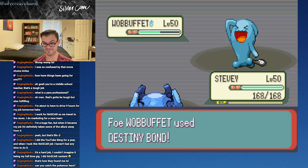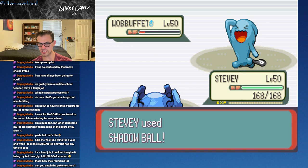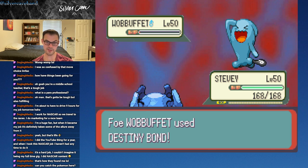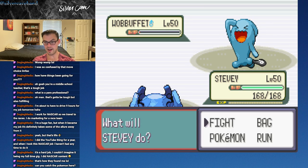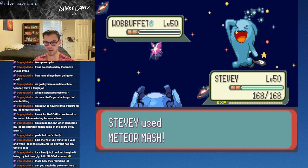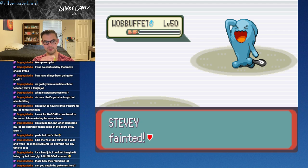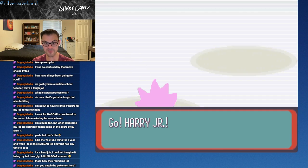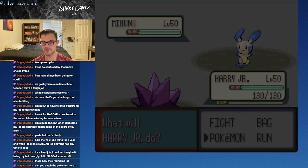We didn't kill Wobbuffet in one hit. Wobbuffet can just really cheese you — it uses Destiny Bond, and if you knock it out on that turn it will take you with it. Wobbuffet took Stevie with it — our whole HP bar goes down, goodbye Metagross. At least we were able to defeat it and it didn't kill us with Counter. I really wish I knew there was going to be a Magnemite, otherwise I would have swapped in Arrow.